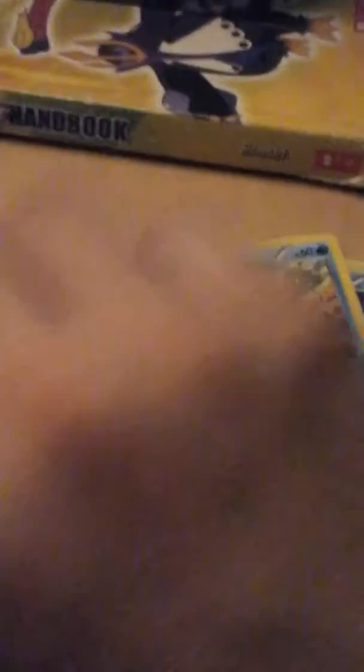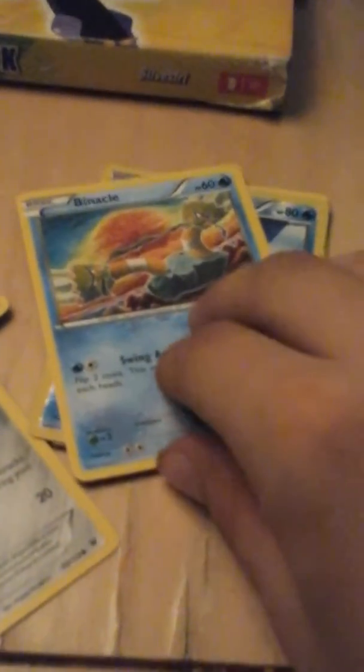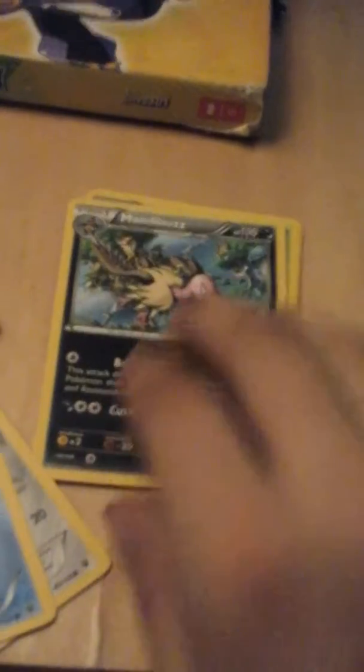So we got a Larvitar, a Carbink, a Burmy, a Bronzor, and a reverse holo seal, and a Mandibuzz, a Shauna, Servine, and an Energy Reset.